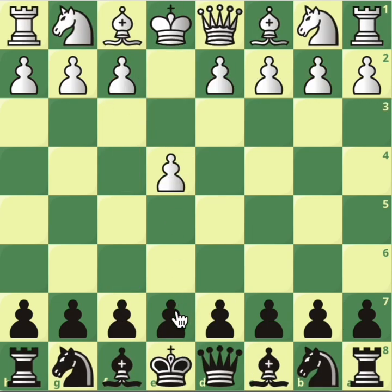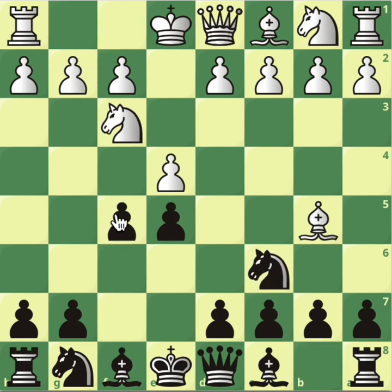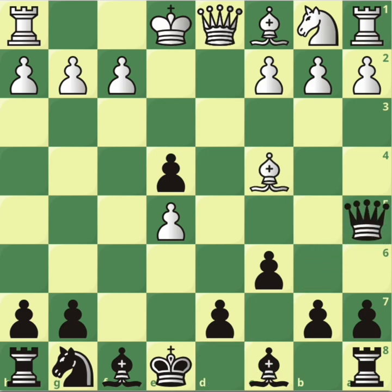Now two more lines from the d4 game. After f5 and d4 take, what about the knight taking on e5? As we perfectly know, we have to take, take, and after c6 the bishop retreats, and now Qa5 wins the pawn.